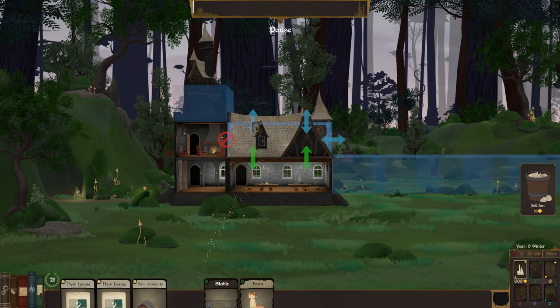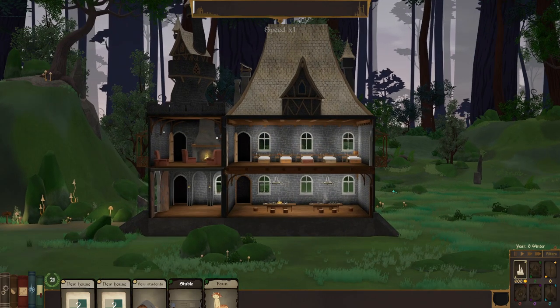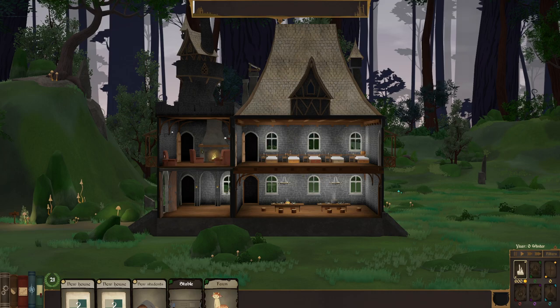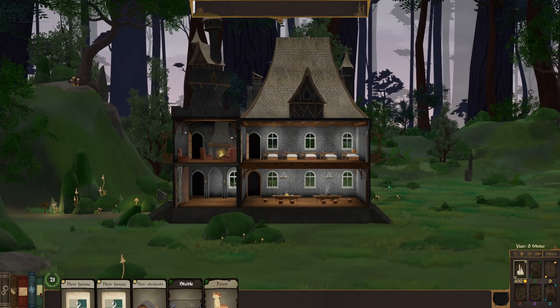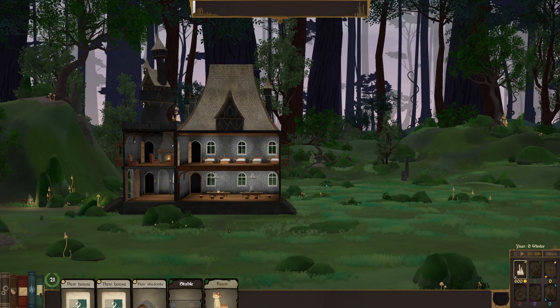There we go. Now students have a place to eat, sleep, and relax. We also need to get something for the students to learn — it's an important part of this, because it's a school, right?